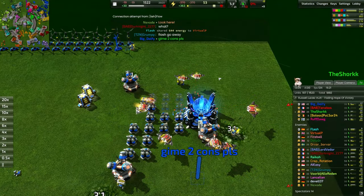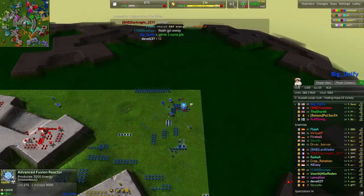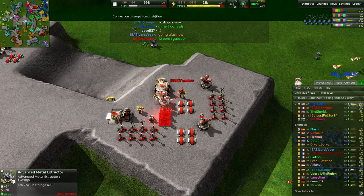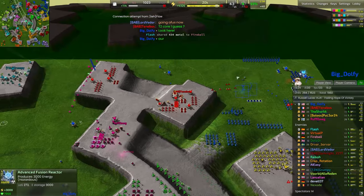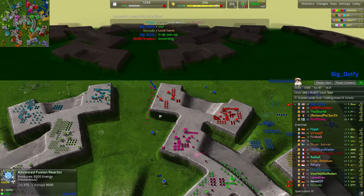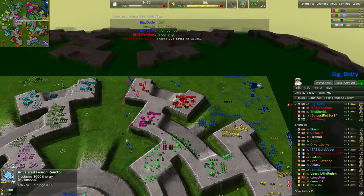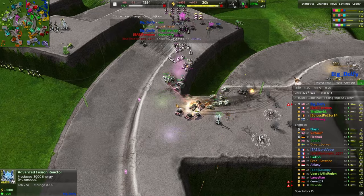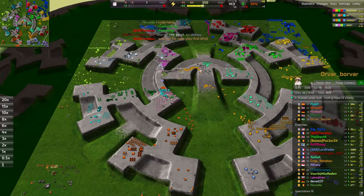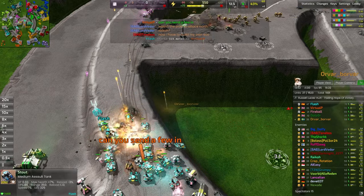Teamwork makes the dream work — the advanced fusion reactor finishes up for Dolfie. Tons and tons of energy going into his economy and into the economy of his teammates. Tenebos going into a T2 lab — very powerful stuff. Dolfie begging for a T1 air con. And there are the tiger tanks taking an interesting route — rather than going after Orvar, they push up the center ramp, ravaging Raiko in the process, eventually just being stopped more by the bodies in the way rather than the volume of firepower.